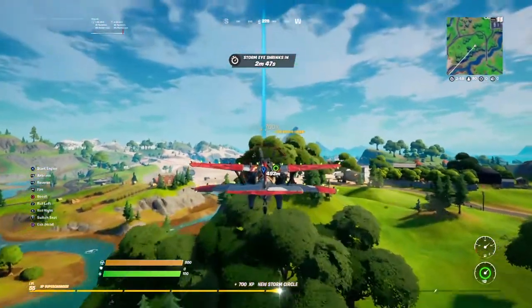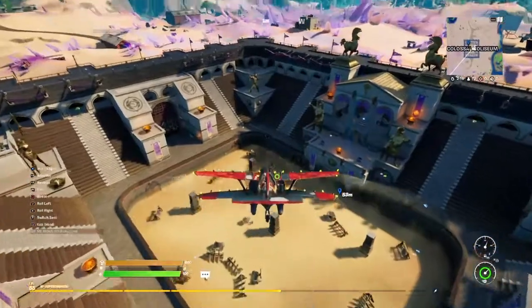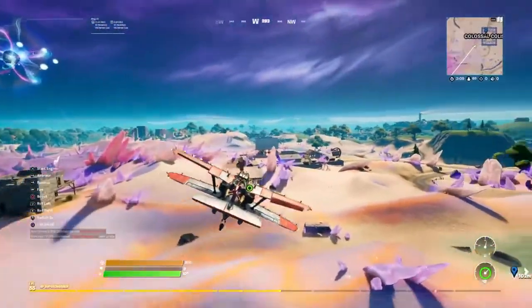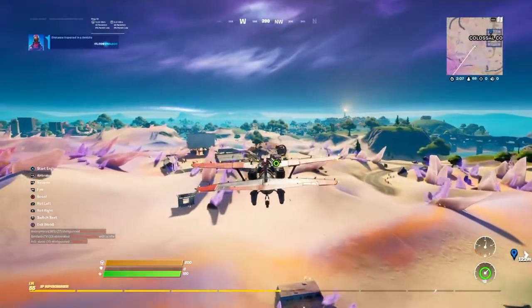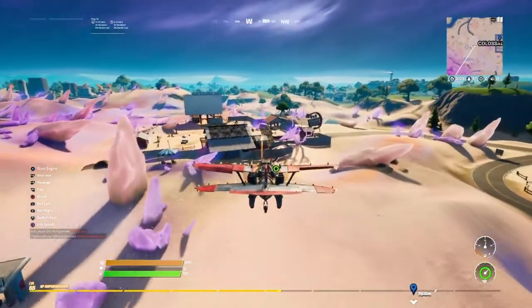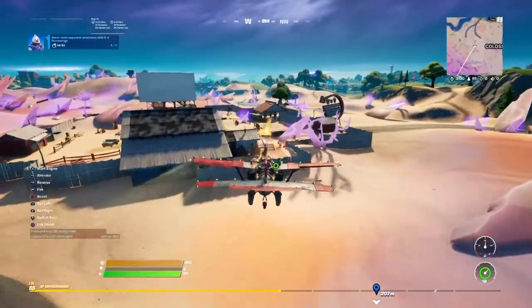I'm going to Colossal Coliseum first — there should be a lot of builds there. Okay guys, we're here and it looks like there's no enemy builds at all... okay, I see some enemy structures right here.